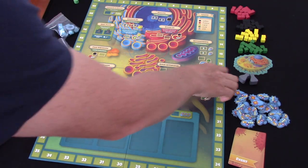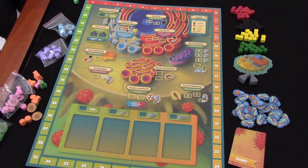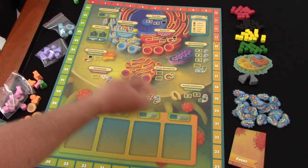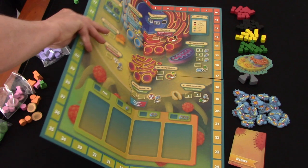I should quickly show you the reverse side of the board - this is the viral side. You can see the victory point track has changed, and the number of antibody dice you roll depends on where you are on this track - how healthy your cells are.